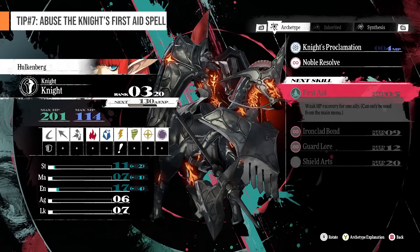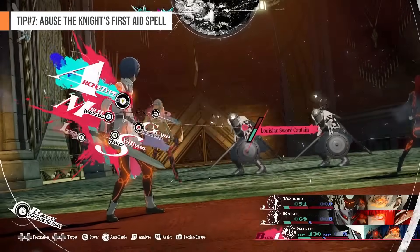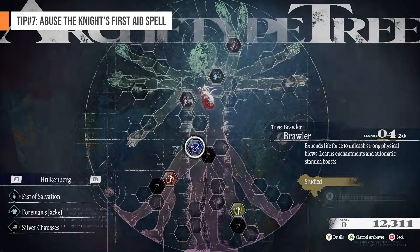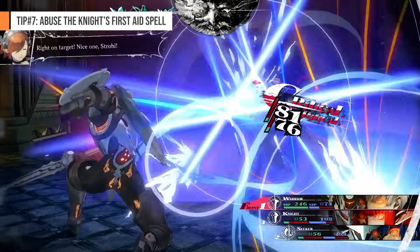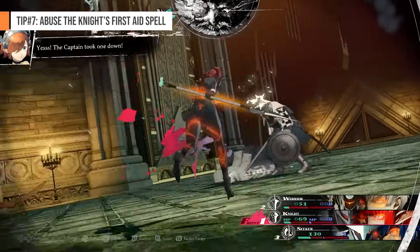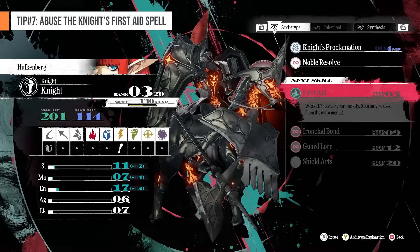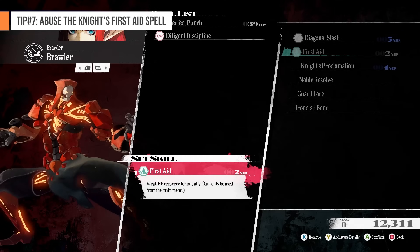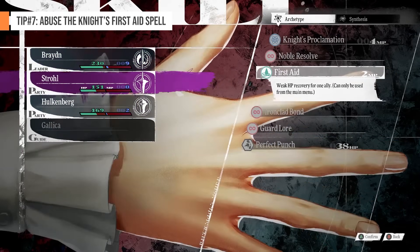Number 7: Abuse the Knight's First Aid Skill. As always in every Persona game, stretching your MP in a dungeon run is the biggest issue, especially at the start. However, in the first dungeon, you'll unlock the Brawler Archetype — a unique archetype that uses HP for physical attacks. Veteran Persona players will be familiar with this mechanic, but in Metaphor other archetypes still use MP for physical attacks; for the Brawler, it uses HP. Now, using HP isn't exactly the best idea because you're trying to prolong your run, but it has a really good synergy with the Knight Archetype because at Knight Rank 5, you unlock the First Aid skill, which is a healing ability. It's described as a weak healing ability, but in early game that healing is a third of your health — all for just 2 MP. The drawback is that you can only use this outside of battle, but in terms of MP preservation, this is a great deal.